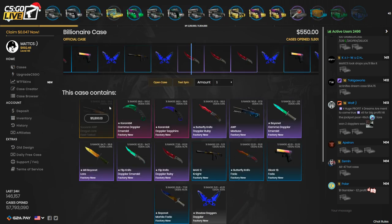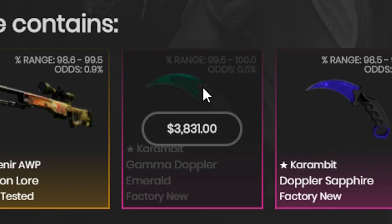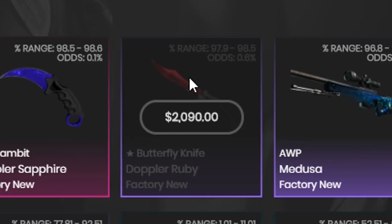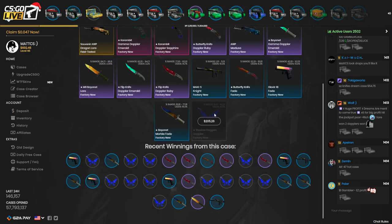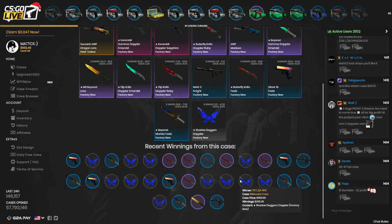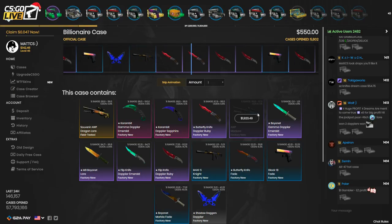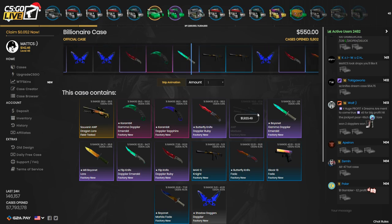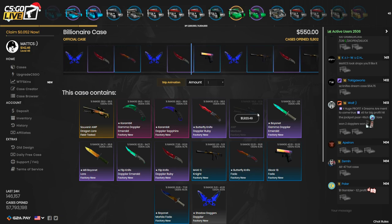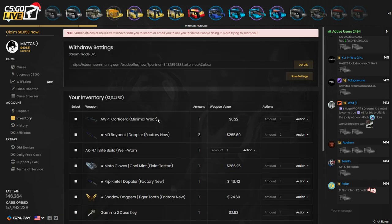Let me take a look at this case — 0.9% for a souvenir AK Dragon Lore at $5,800. Other items include knives at $3,800, $2,300, $2,000, $2,000, and $2,700. Holy fuck, all of these items are insane. Here we go — please give me something good, CSGO Live. I'm getting a Glock Fade — $334. I'm going to sell it and open it one more time. I just sold a $100 knife so now I can open the case again for $550.